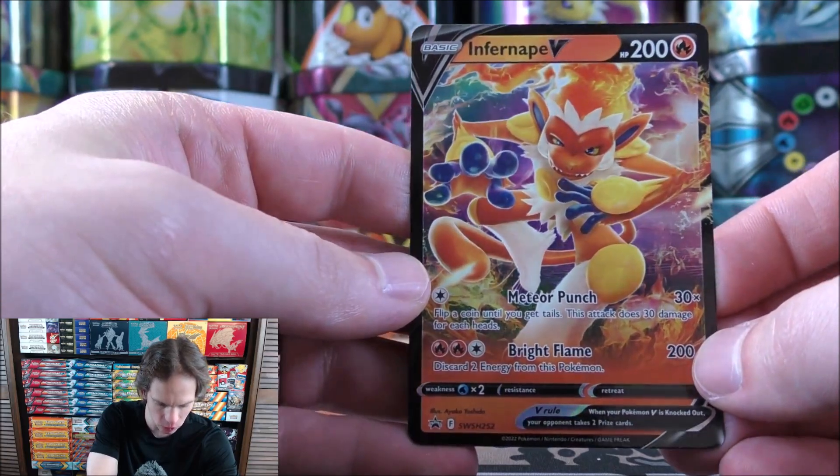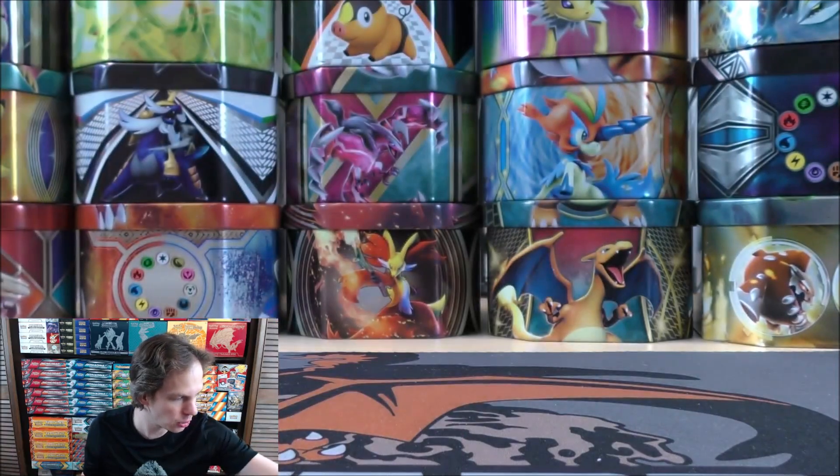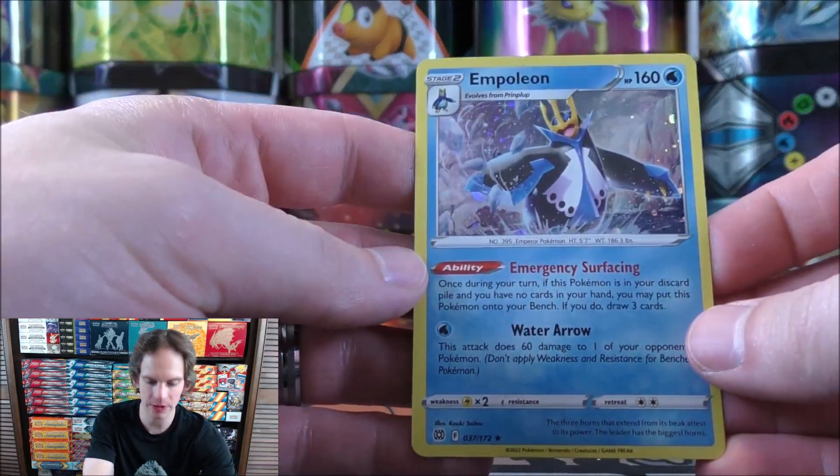The attacks are Meteor Punch and Bright Flame. Flip a coin until you get tails — this attack does 30 damage for each heads. Bright Flame does 200 damage for three energy cards. Not very competitive, but it's nice to add another Pokemon V to my collection. Here's a better look at the Infernape V, card number SWSH 252.